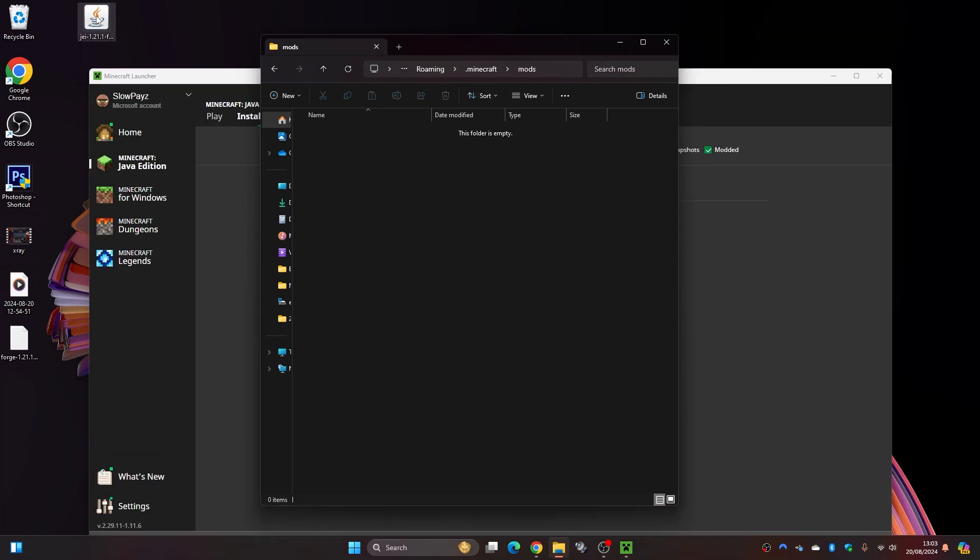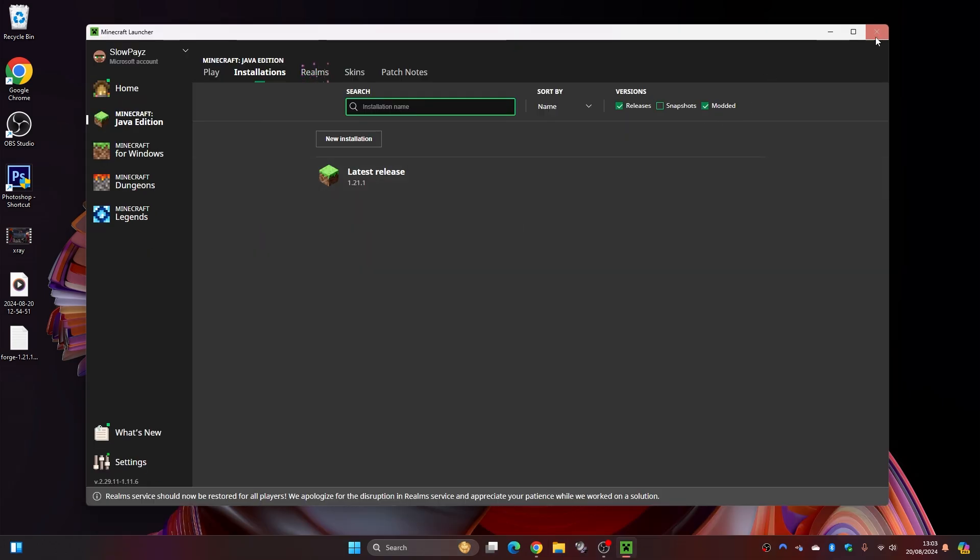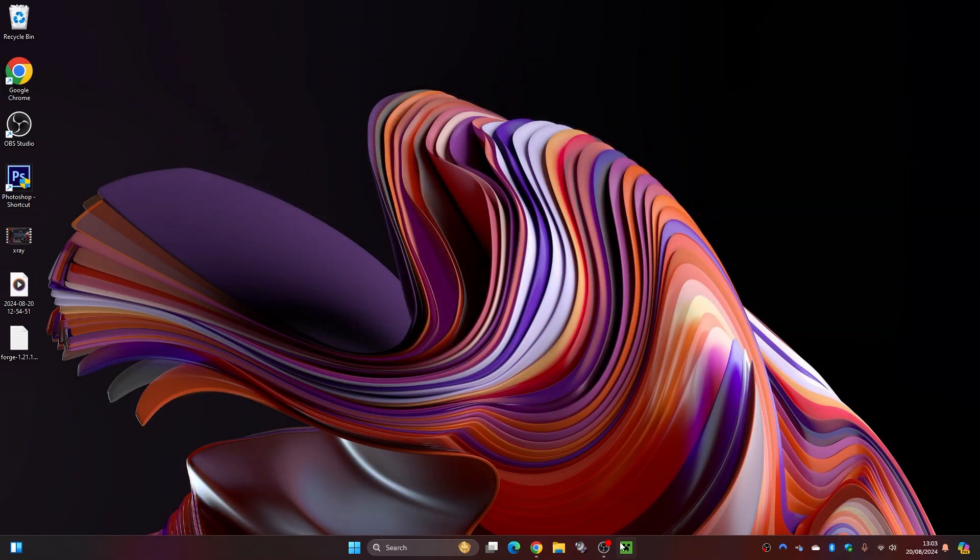Now simply drag your mod file into the mods folder — this is my Just Enough Items mod, so just drag that in. From there, close down this window. Next, we're going to close down the launcher and load it back up again.